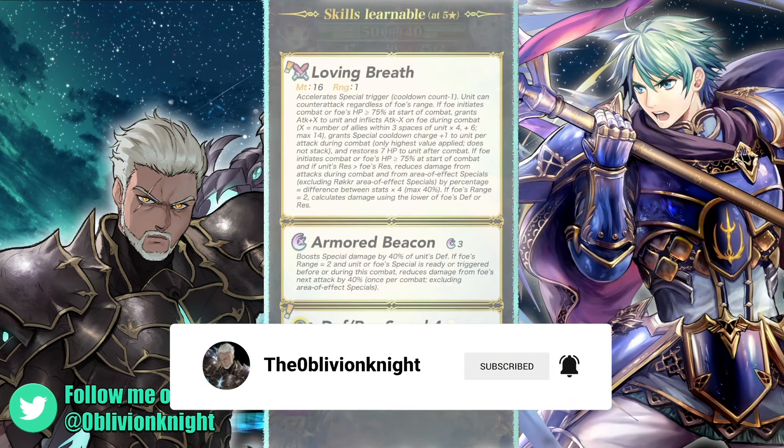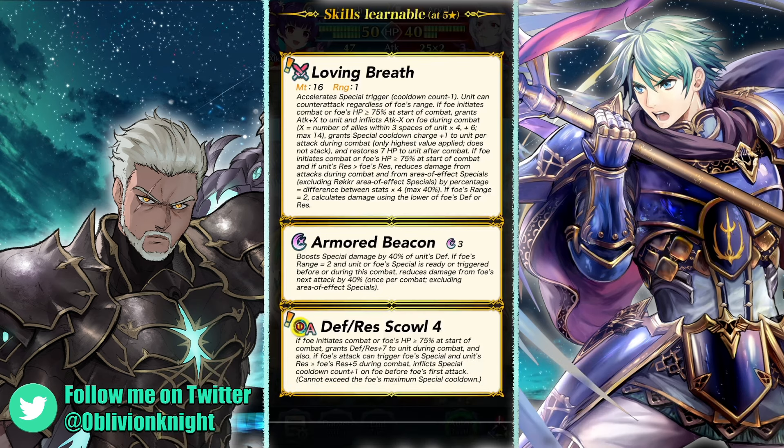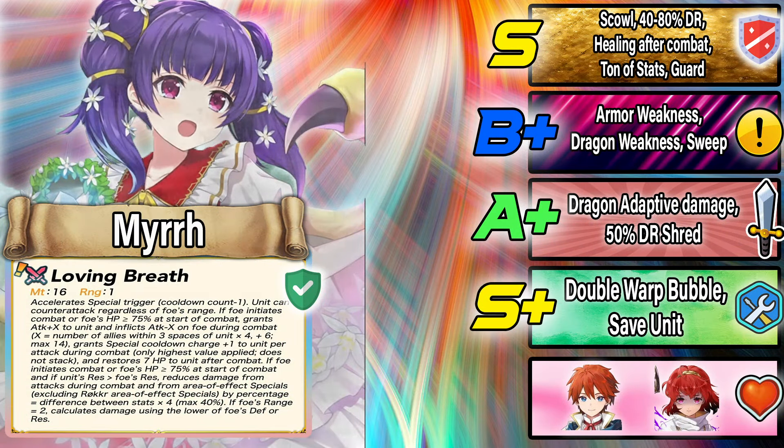First up is Mér — she's not going to be the demote. Let's start at the top with her preference weapon, Loving Breath. We have Slaying, Distant Counter, and some stats — she gets Attack plus X and Attack minus X up to 14 based on allies within three spaces. She gets special acceleration, healing after combat, and if the foe initiates or their HP is greater than or equal to 75, there's a res check for damage reduction, essentially like Dragon Wool, plus dragon adaptive damage.